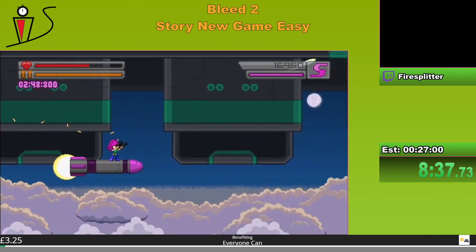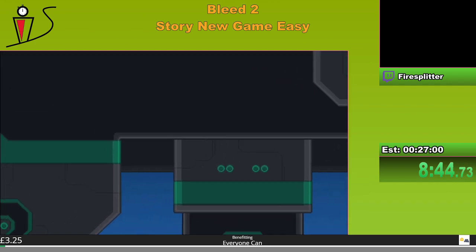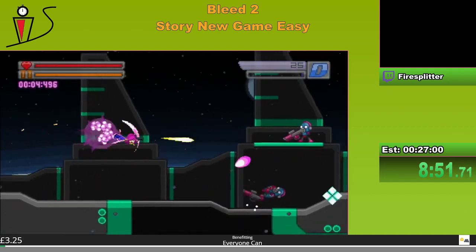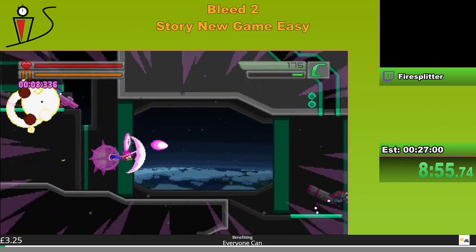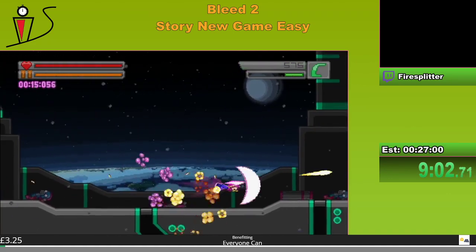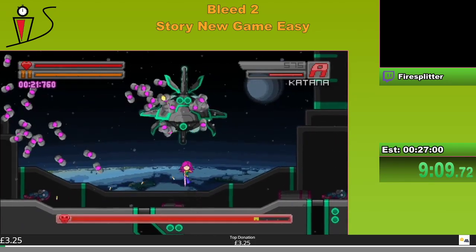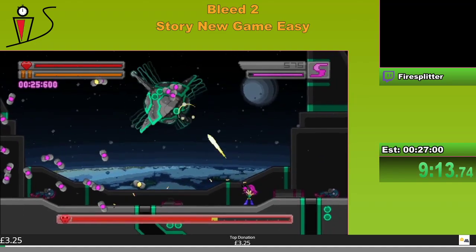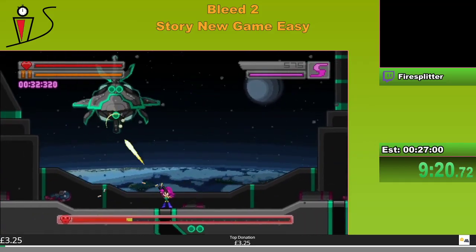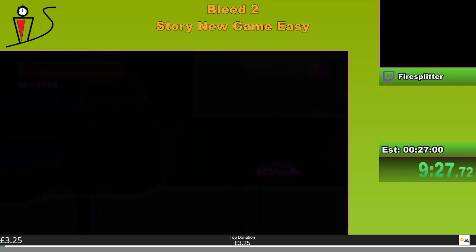Now we're going on to the next split. I call it the boss gauntlet — and oh, that was a gold split! This split is called the boss gauntlet because at the end of it we are going to have four boss fights in a row, all of which are basically remakes of bosses from the previous game. We start off with Jeff's Timer here. We're gonna try to be close and personal with him to basically destroy him without losing time. Starting the spinning animation which is fantastic — very easy to do easy damage to him here. That was a great Jeff's Timer fight.